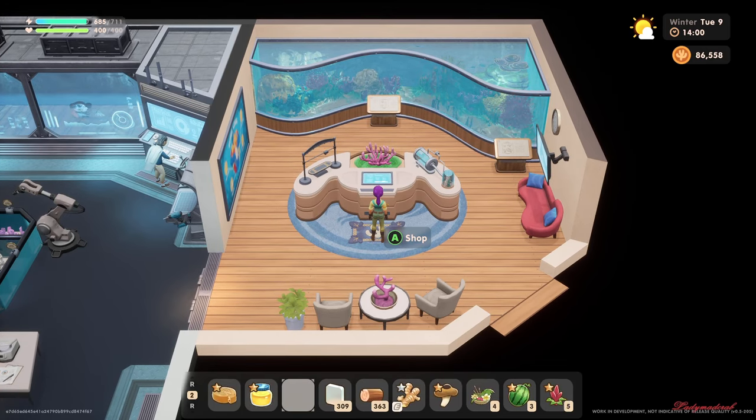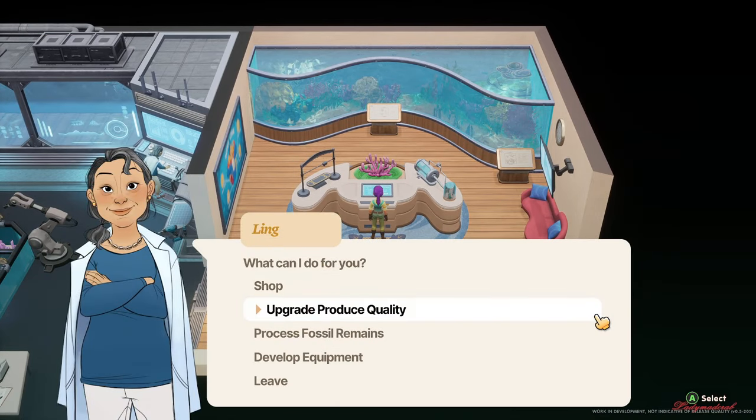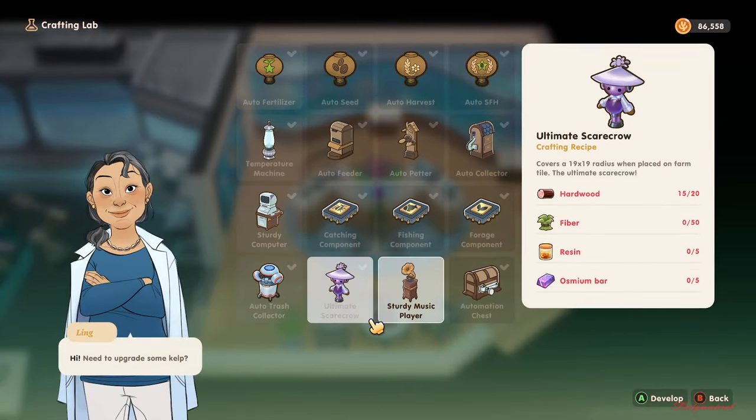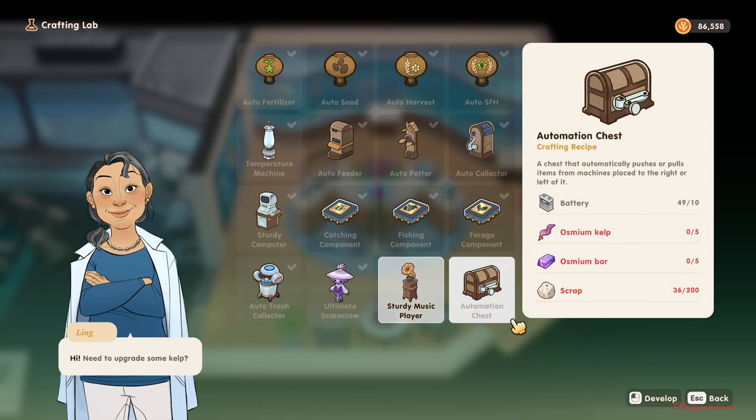Hello everyone, welcome back to Coral Island! We're here, let's go to develop equipment. I already got the blueprints from the automation chest — I'm going to show you guys how it works. The automation chest crafting recipe is a chest that automatically pushes or pulls items from machines placed to the right or left of it.